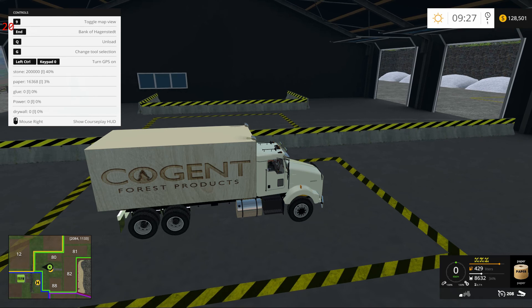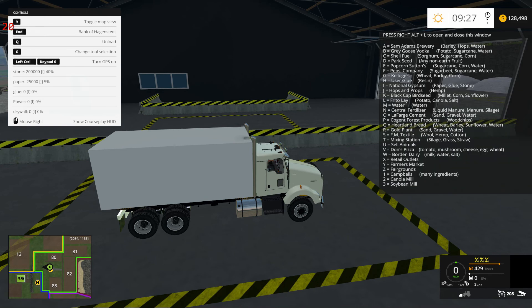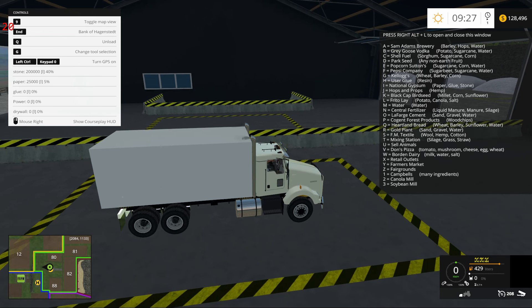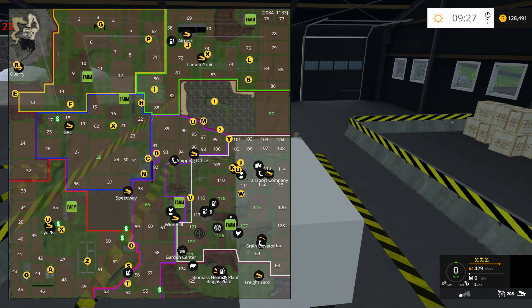So we've got a little bit of stone, we've got a little bit of paper. We just need glue and power. Glue — the name of the place is User Glue. Let's have a look where that is. We've also got a trailer full of beer, by the way, guys. The vodka place isn't done yet. Popcorn, Pepsi, User Glue. They should have been getting resin automatically. Oh, it's just down the road. Well, let's go have a look.